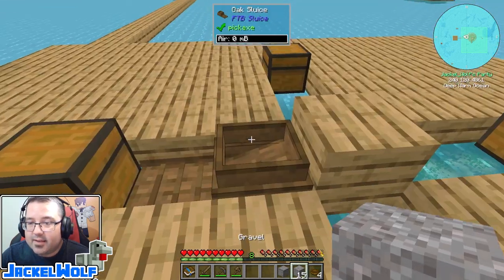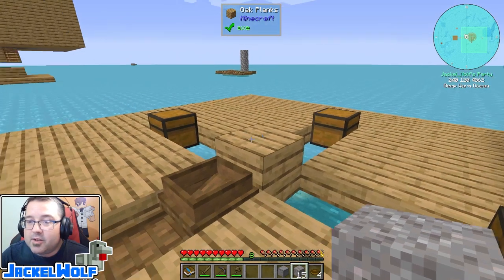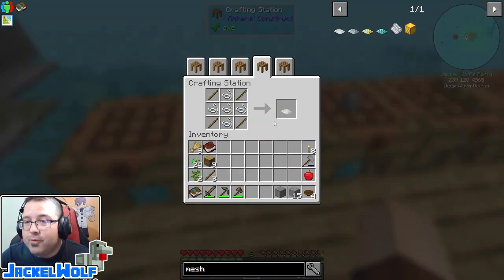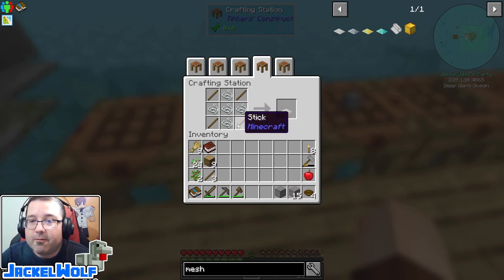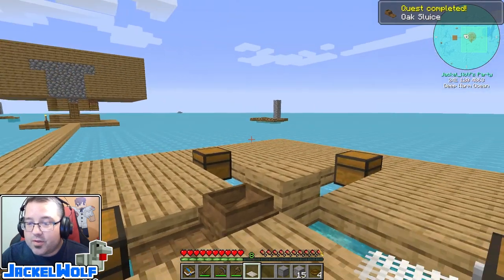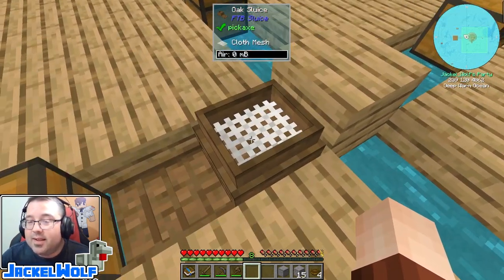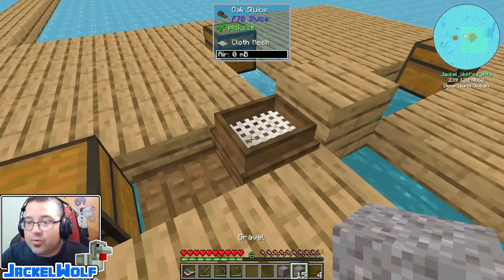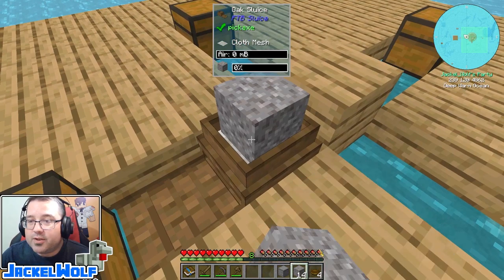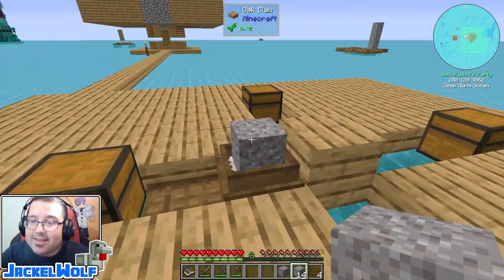Before we can start using this wooden sluice - you can see I can take that little bit of gravel but it's not going in - that's because we need two things. First, we're going to need a mesh. To make a cloth mesh we're going to need four sticks and five string. That gets us our cloth mesh. With the cloth mesh in hand, right-click on the sluice to place it in there. We can now take resources and place them into our sluice - that block of gravel is now sitting there.